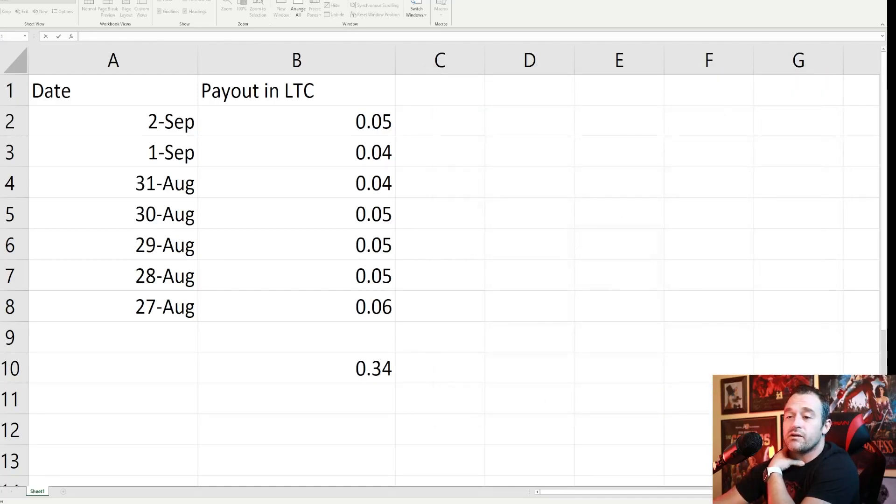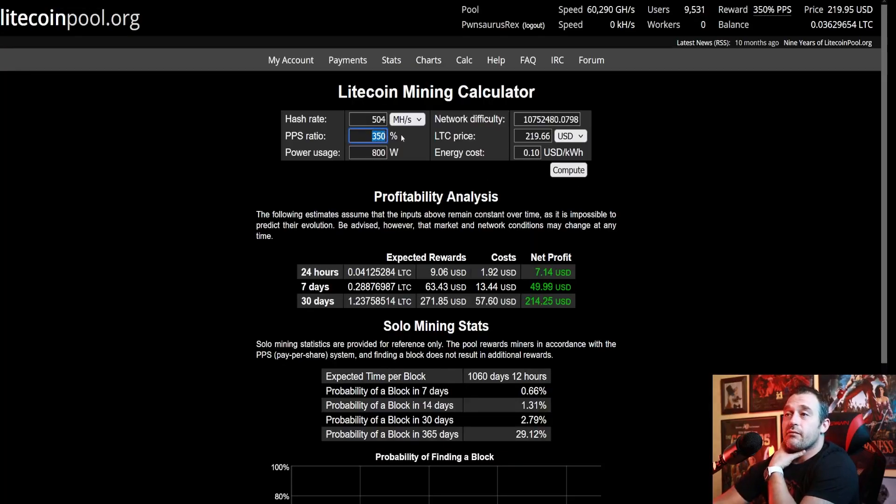Now let's talk about what I did not like about Litecoin Pool. The PPS ratio was at $370, and then the moment LTC broke $200, it instantly dropped to $350 around the same time. I don't know exactly when it dropped, but it basically means they're paying you less Litecoin — keeping your earnings right around $9 a day regardless. I think that's kind of shady. If Litecoin goes up, they should pay us the same amount of Litecoin and we should just be making more money. If someone has a better explanation, please leave it in the comments or provide a link, because right now I am just salty about it.